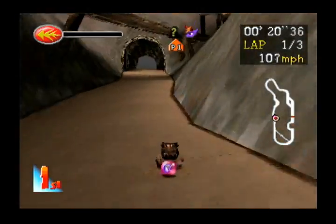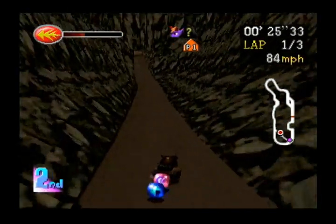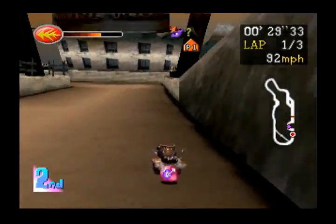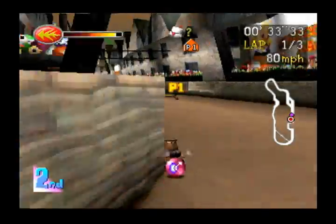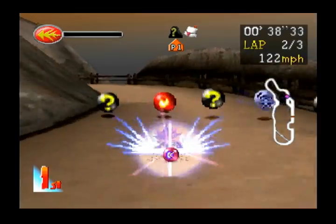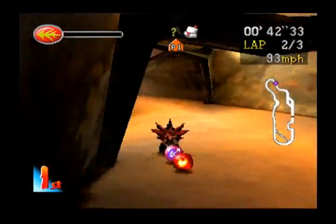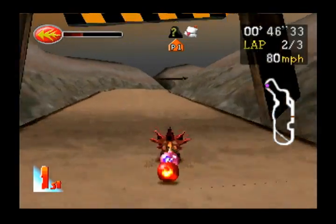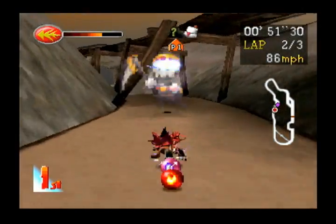He took the shortcut! I didn't know the computer could do that! Moomba doesn't even get a car — he just has to hoof it. The Moomba is pretty fast but loses a lot of speed going around turns. So in a really curvy track like this, it's pretty bad news.